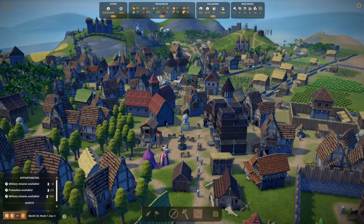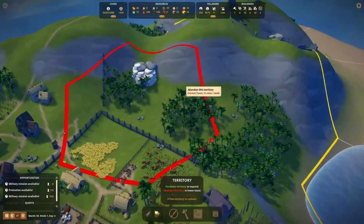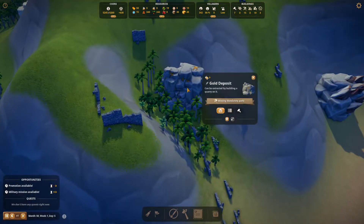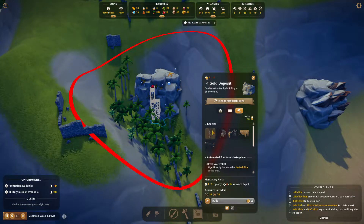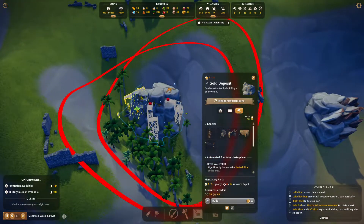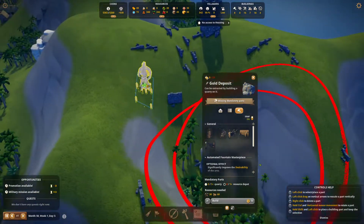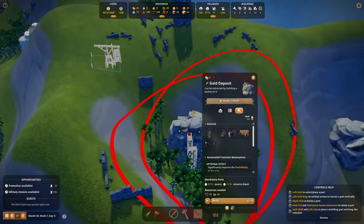All right, so without further ado let's go ahead and take a look at the city here. The only thing I did was to buy all this territory in order to start producing some luxury. I really want to start producing luxury — I'm not sure if we're gonna be able to do so right away but I'd rather have the production ready to go, so let's go ahead and place some of these things over here.